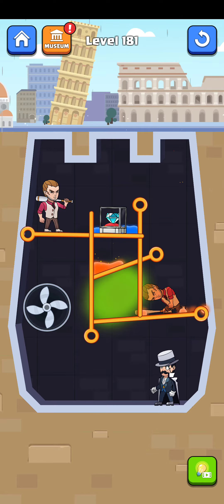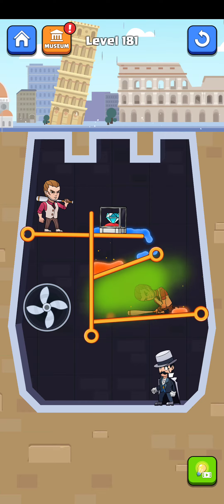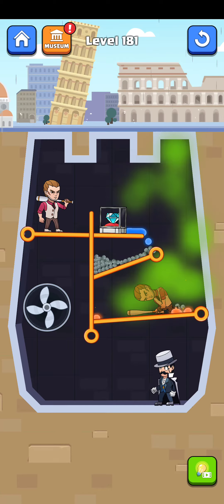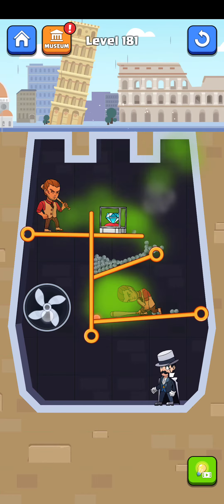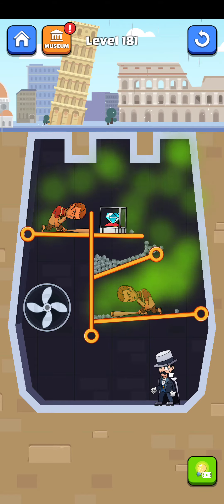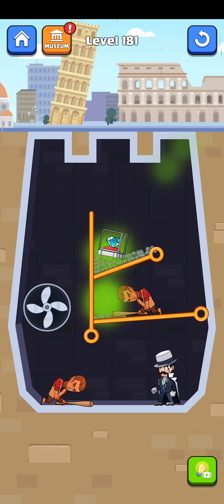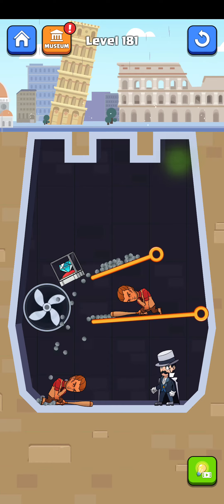First of all, just release this one here and swipe this pin here, and all the guys fall off — yes, it's falling. Then open the fan here, open it, and off — yes, it worked. Then swipe this pin here and turn on this fan here, then swipe this pin here — yes, it worked.